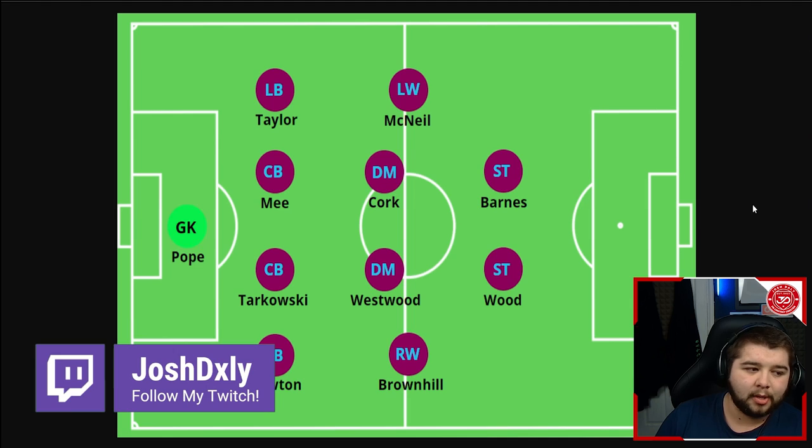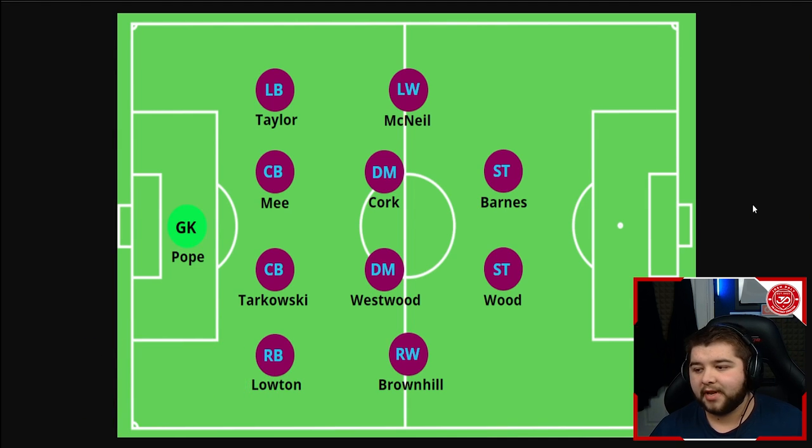This is going to be the Burnley side he managed — so many iconic names. McNeil and Tarkowski, who funnily enough joined him at Everton. The squad: Nick Pope, Taylor, Mee, Tarkowski, Loughton, Brownhill, Westwood, Cork, McNeil, Barnes and Wood. No real standout players but they always put a shift in and were tricky to beat. I kind of miss having Burnley in the Premier League — you never knew what you were going to get. They could always defend and go long.